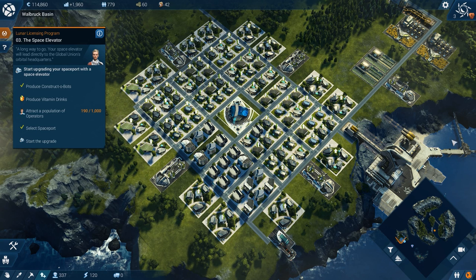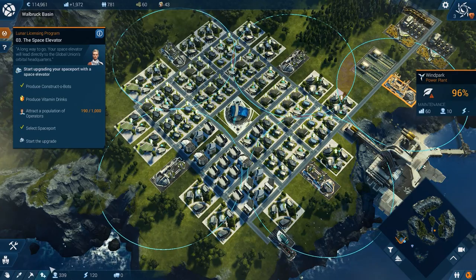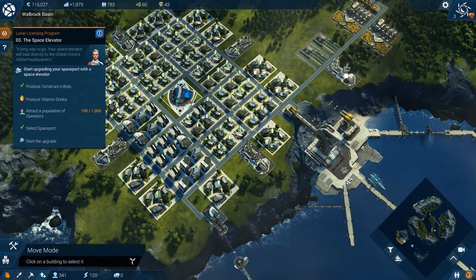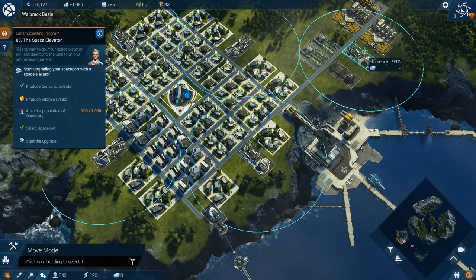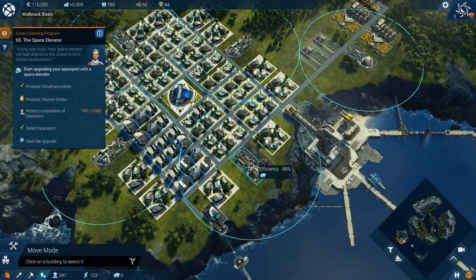I'm holding down the subtract key on the keyboard to slow it down. I put in power plants all the way along the outsides here, so you can see there's a little bit of overlap. I guess we can move you out a little bit more - might work better. We get a little more efficiency when we move everything out of range of each other. Yeah, look at that - that's better.